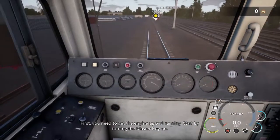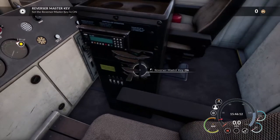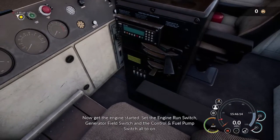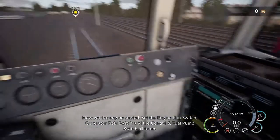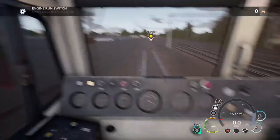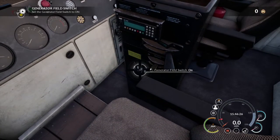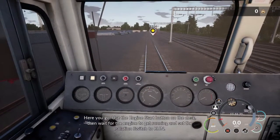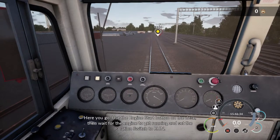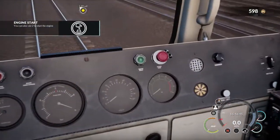First, you need to get the engine up and running. Start by turning the master key on. There's certainly a theme going on here. Now get the engine started — set the engine run switch, generator fill switch, and the control and fuel switch all to on. Use the engine start button on the desk, then wait for the engine to get running, and set the isolation switch. Is it the green button? It's the green button. Yes, it's the green button.